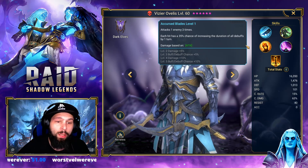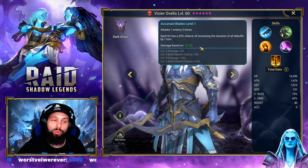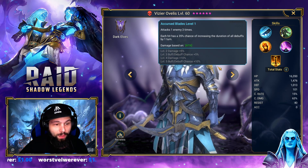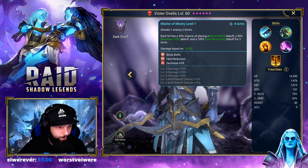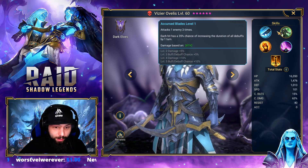We're going to show him on Clan Boss. The reason why he is used is because he extends debuffs. With Vizier, you can run one poison or one defense down and weaken, and with just a little bit of luck, you will extend all of those debuffs and do a lot more damage on Clan Boss. Not to mention, it is a 3-hit A1, so he does a really good amount of damage with Giant Slayer.